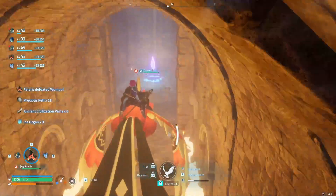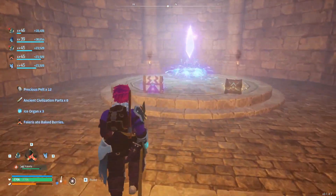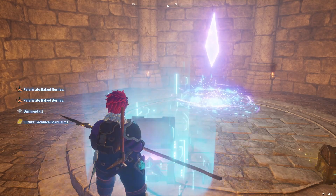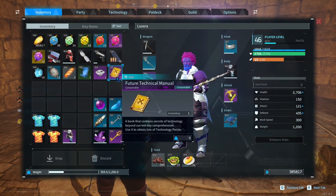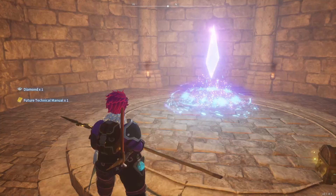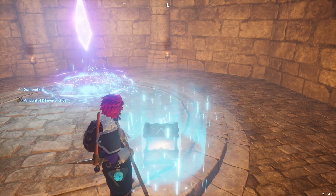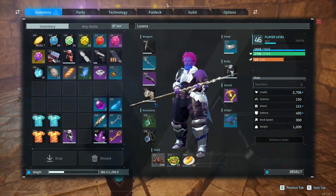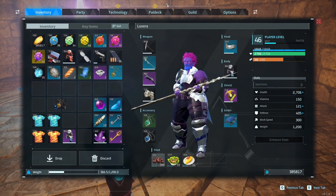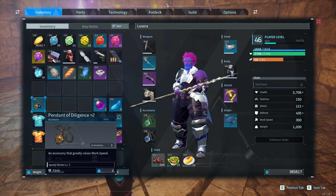Nothing too crazy from there, but these are the drops we're really after. Let's see what we have as our reward for a level 45 dungeon. We have a future technical manual - three tech points. I thought it was going to be something cooler. And a pendant of diligence plus two. On one hand, it's really good to know we can get plus two pendants from here and plus one is not the maximum. However, it's really unfortunate that we got the work speed one first - literally the only completely useless pendant we could pick up.